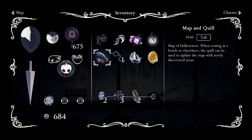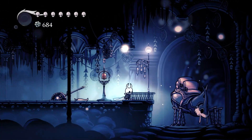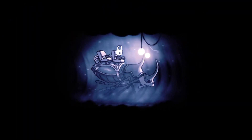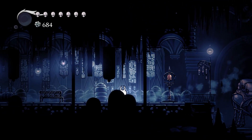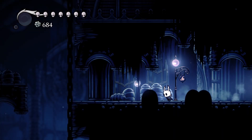One more thing I forgot to mention: when you get the Dream Nail, there is a small chance that after killing an enemy you will get an essence. It's a very rare drop, but it's good to know. So let's first pay a visit to our blacksmith. The first time we upgraded our nail he asked us for 250 geo.